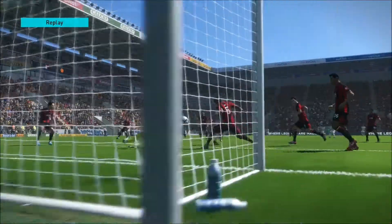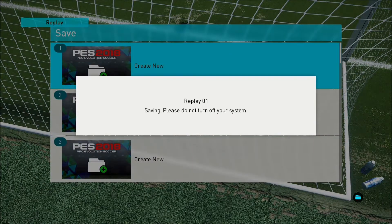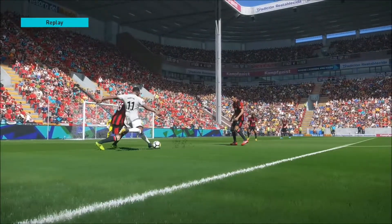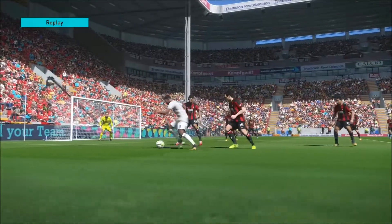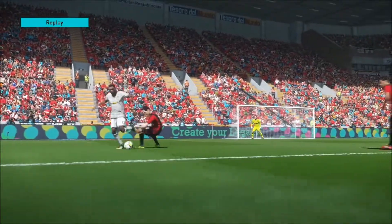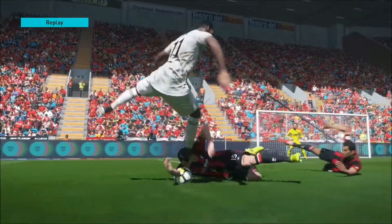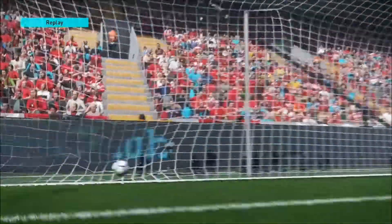That is just incredible. I can slow it down frame by frame — no blur, no blur on the ball. Watch how smooth this is; you can see the grass coming up. This is 60 frames per second with no blur effects. On PC you can enable blur effects and knock it down to 30 FPS, but that's the first thing I changed — I put it to 60 FPS because I want to see every single detail when I score a goal.